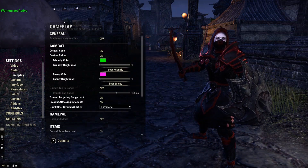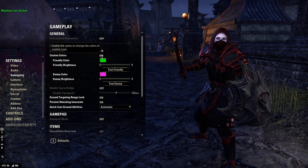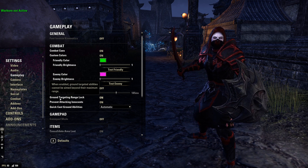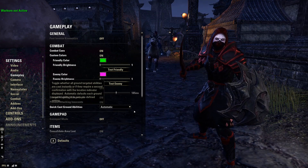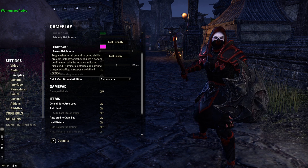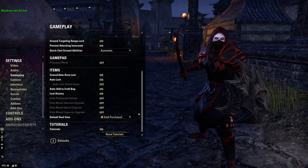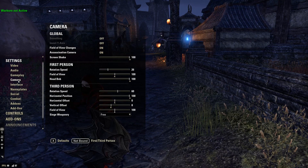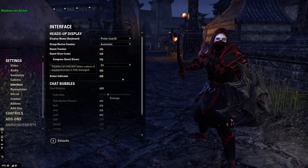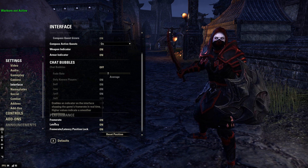In Gameplay settings under Combat: combat cues on, custom colors on. People always ask how I get my enemy color to be bright pink — this is how. Custom colors on, friendly targets are bright green, enemy targets are bright pink; I find it much easier to see. Ground targeting range lock on, prevent attacking innocents on, quick cast ground abilities set to automatic, consolidated area loot on, auto loot on, auto loot crafting bag on, loot history on.